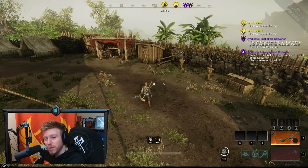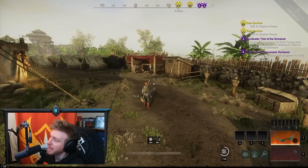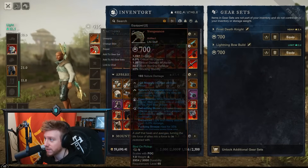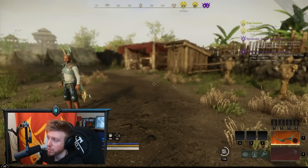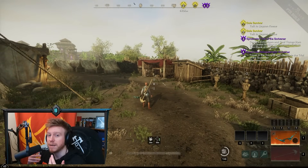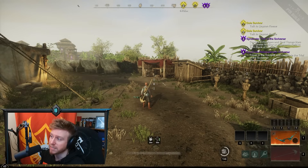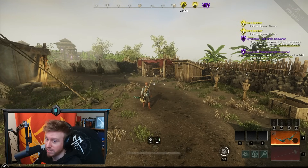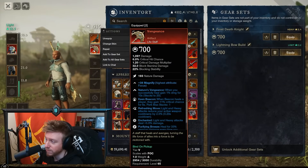Welcome back friends to another New World video. Today we're going to be talking about Season 4 in New World and the new artifacts, specifically Vengeance. Season 4 is arriving in about one month from when this was recorded — it's going to be on the 12th of December — and they're bringing in eight new artifacts, one of them finally being an artifact lifestaff called Vengeance.